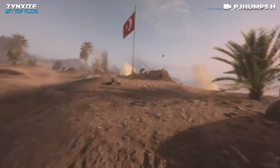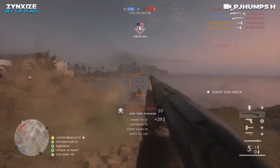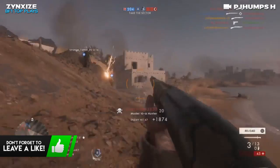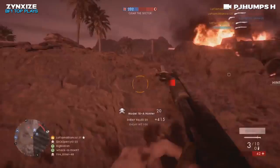This next clip comes to us from a player called PJHumpsH. He is playing operations on Foul Fortress, attacking Sector B, and he is going to get loads of kills here. That's already five kills, six kills. He is absolutely going to destroy the enemy team trying to defend Bravo, getting kill after kill with the Model 10A Hunter. That's like 12 kills already. Wow — what a flag cleanup, man.